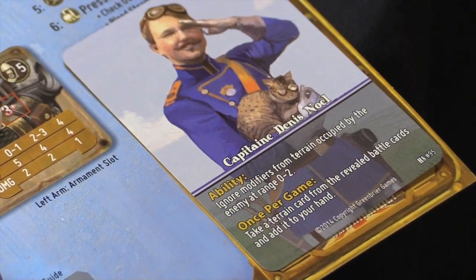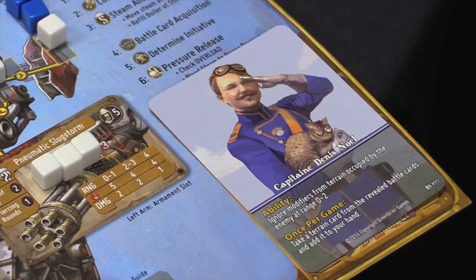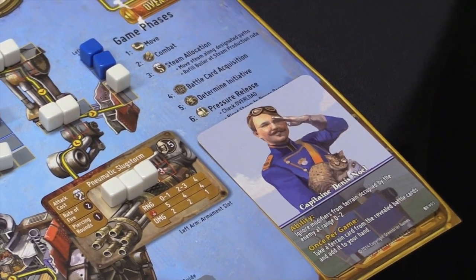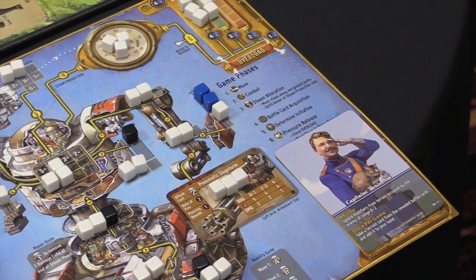As you can see, there's a bunch of white cubes on the map here. Your job is to move those white cubes from the center boiler out to the arms or down into the legs to power up either your weapons or actually be able to move forward or backwards on the map.